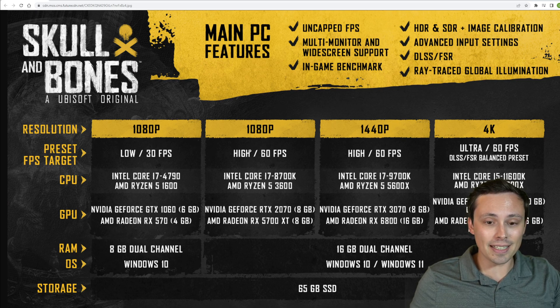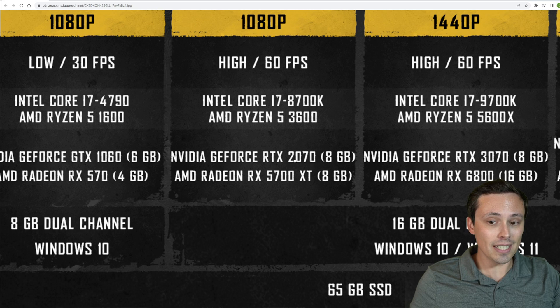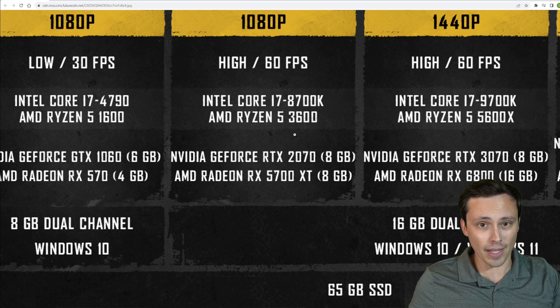Jumping up to 1080p at high settings at 60fps, it's looking like you would want to have an RTX 2070 8GB and an RX 5700 XT from AMD — those are both 8GB graphics cards. Although that doesn't necessarily mean you need 8GB for those settings, since they did have a mix of VRAM capacities here; they could just be stating what those cards actually have.